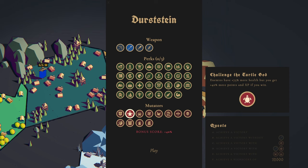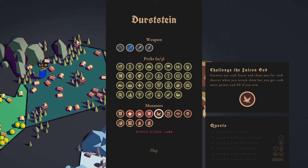The four mutators are as follows: the Challenge of the Turtle God which increases enemy health by 75%, the Challenge of the Tiger God which increases enemy damage by 75%, enemies drop 50% less gold so we won't have as much gold income, and enemies are 75% faster and chase you for 60% less time when you attack them. Some pretty meaty perks in terms of impact.